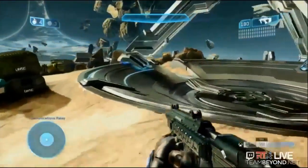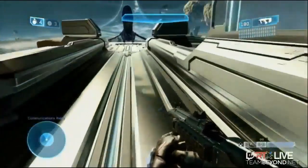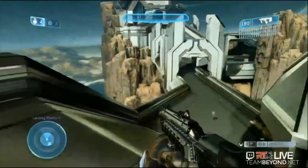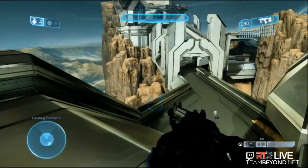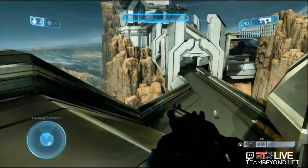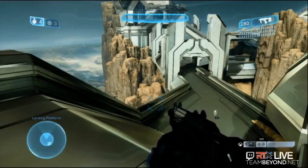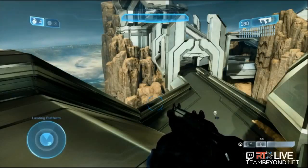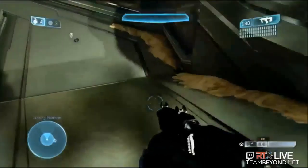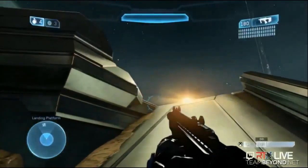I'm going to show you a couple of really important path changes. Here's the banshee platform — fantastic view of the vista. Something that came out of feedback with Max was that the skybridge doesn't get used a lot — it's really one big circular loop with not a lot of cover, and your options are limited in the middle. So we added some additional space here, and it played fantastic — people like approaching the banshee platform in a different way.